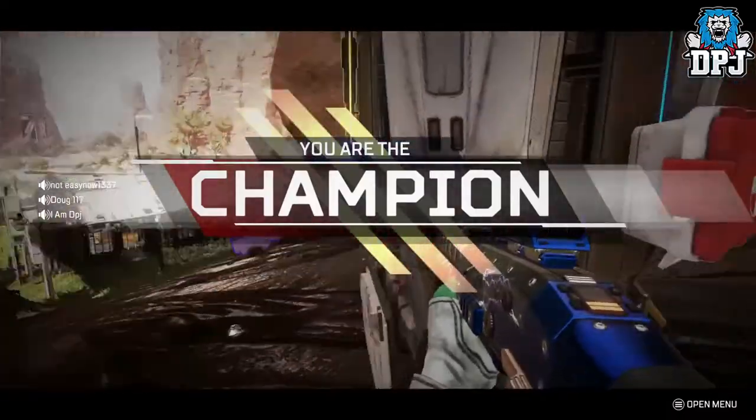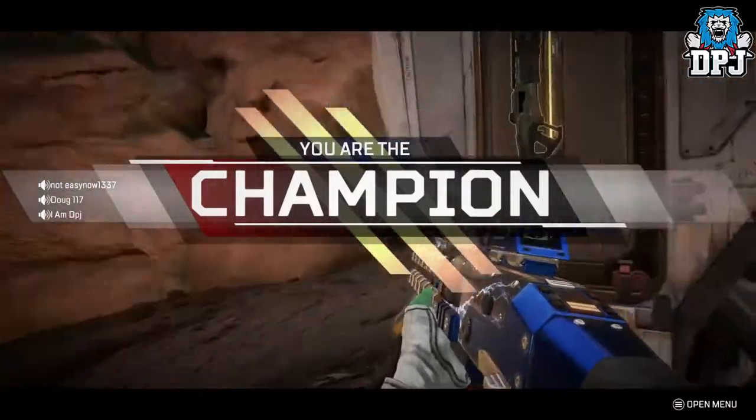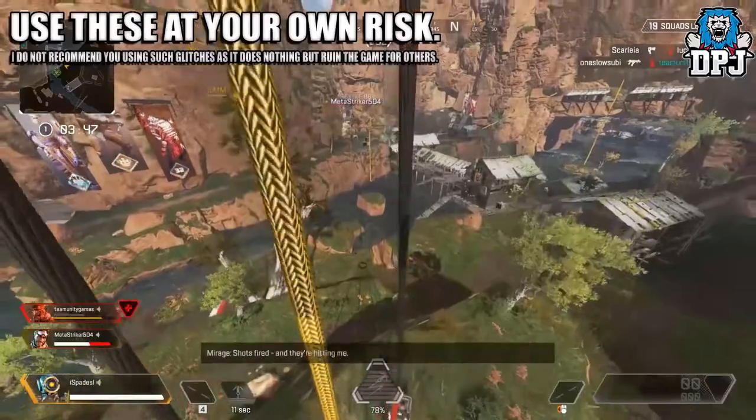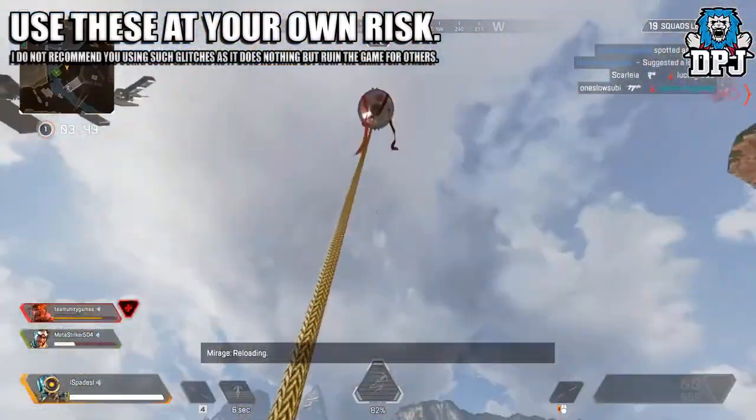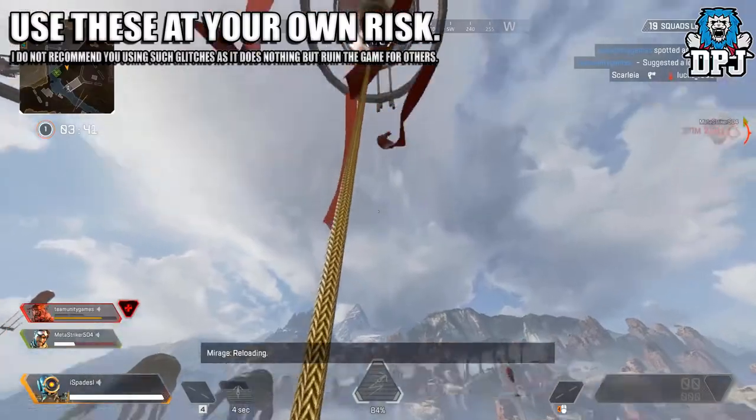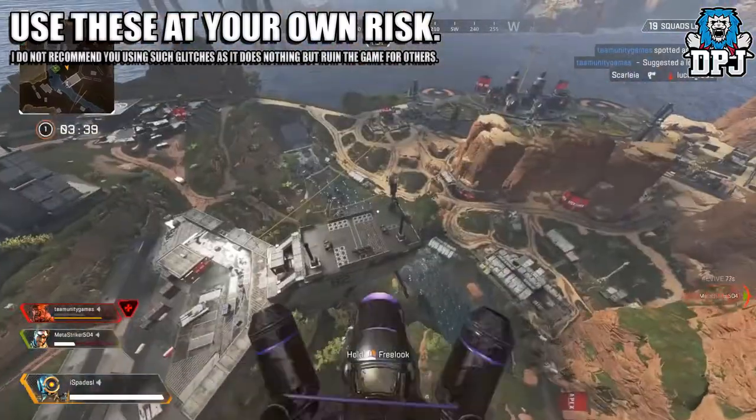The first glitch gives you the ability to fly around the map — literally fly around the map — meaning you can stay in the air the entire game if you want to. Yes, how crazy is that. This needs fixing.